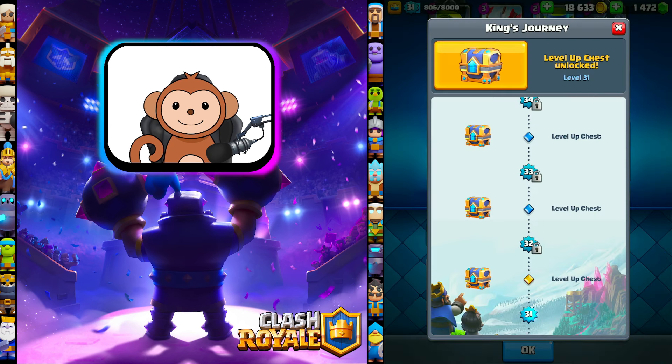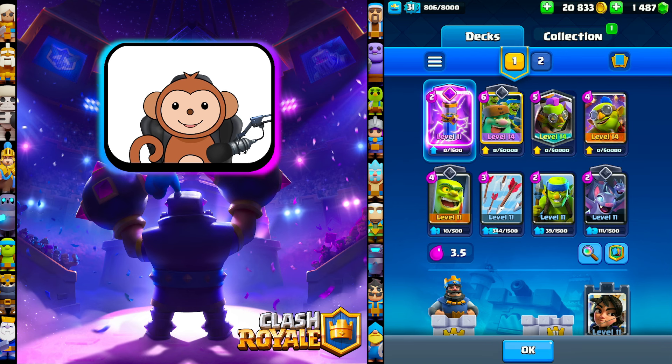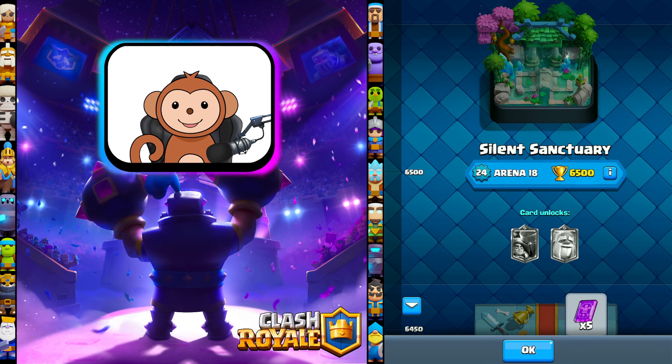Honestly, I think the deck's looking really good. We got very lucky with the free Evolution event and picked up the Evolution Zap. We now have three level 14 cards, and all of our cards are level 11, which is perfect for Path of Legends. I should be able to hit Masters this season. Today, my goal is to reach Arena 18, 6,500 trophies. Let's go get some dubs.